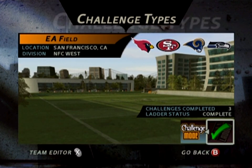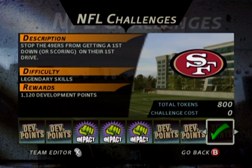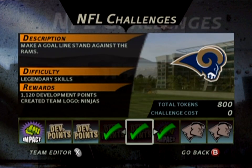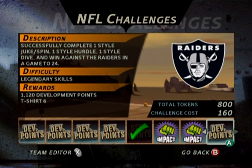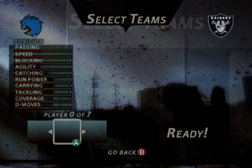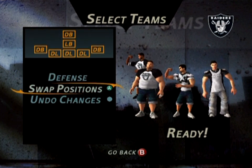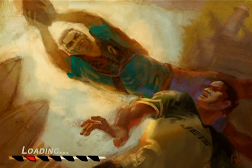In the last episode, we finished our way through the NFC West ladder. Now the challenges are still available to us if we want them. We got a few options here that I can still go after. These 760 development point ones are also very interesting and very doable, but I'm going to pass on those for the time being. We're going to be heading on into the AFC West here.